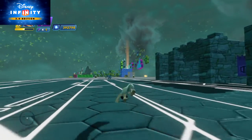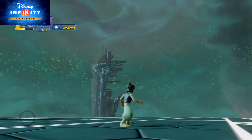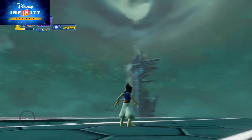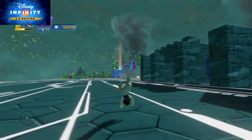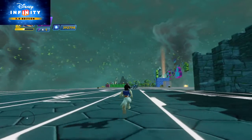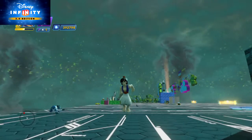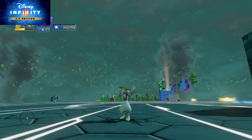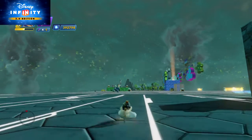This is where I actually start to make it. You might be wondering: why do you have the Cybug Swarm Skydome disc on your base? Why do you have the Tron theme changing disc on your base? These are just for a different background setting in my Toybox Tutorials Toybox — just a different background setting that I wanted to choose.